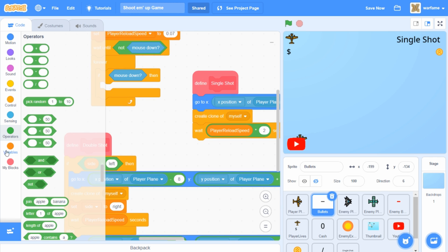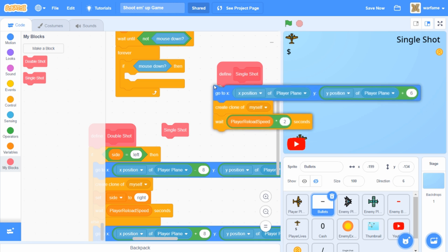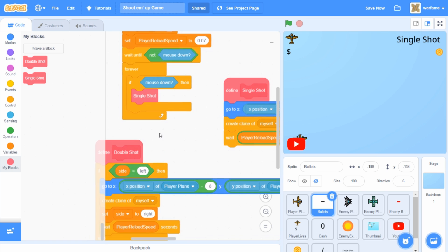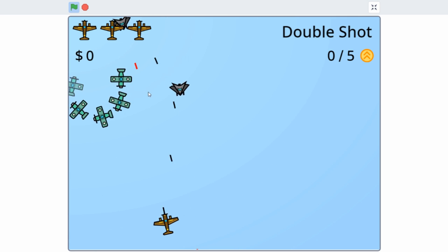So now it's going to shoot twice as slow, and this is all our code for the single shot weapon. I'm going to go to My Blocks and drag the single shot block inside of this 'if mouse down'. By the way, dragging this inside of here is the same thing as dragging the code inside of here. We can do the same thing for the double shot too if you want to try it out. Right now I'm going to test out the single shot. And as you can see, we have a single shooting weapon like this.